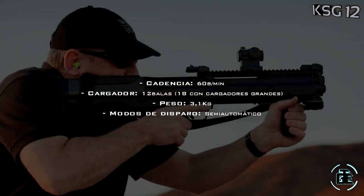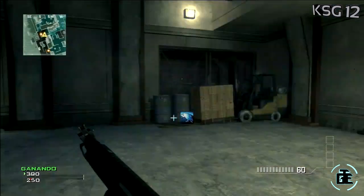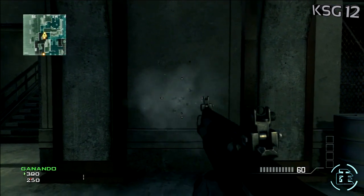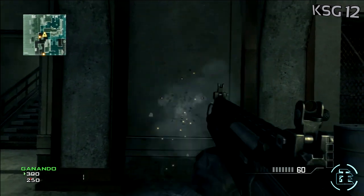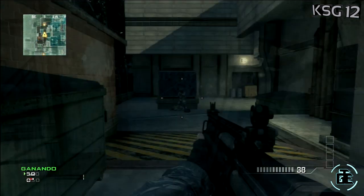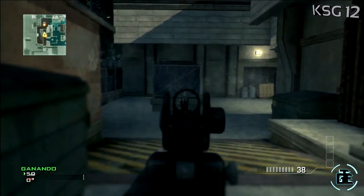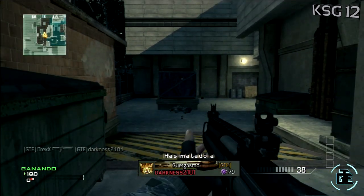Después de un poco de historia, vamos con el análisis en Modern Warfare 3. La KSG se desbloquea al nivel 4, al principio de prestigio, nada más podamos desbloquear una clase. Tira 9 perdigones por disparo, algo parcheado con la nueva actualización, lo que la convierte en una escopeta bastante buena, además de añadir que tiene 12 balas. El daño y el alcance son muy buenos, teniendo el mejor alcance de todas las escopetas junto con la USAS 12.